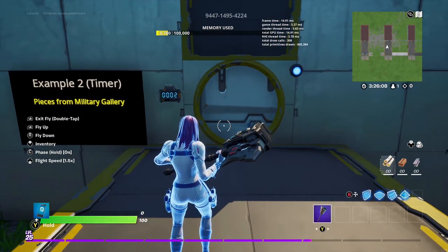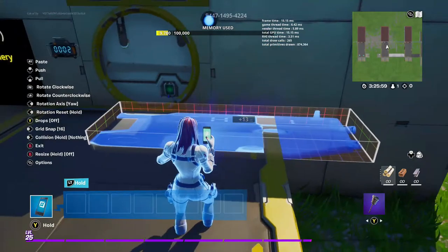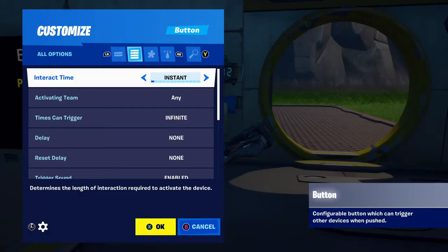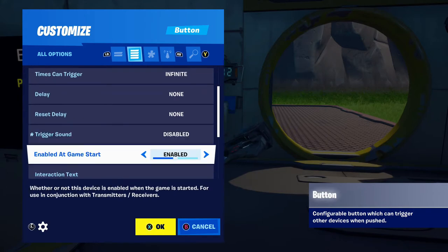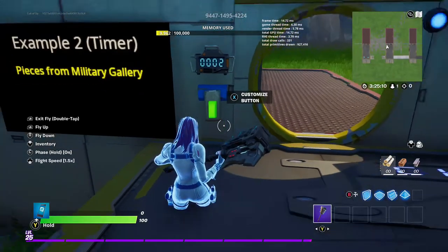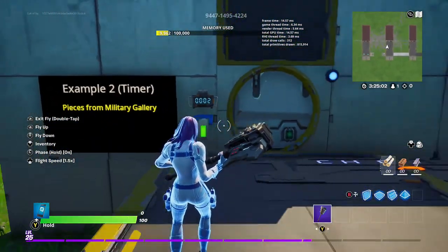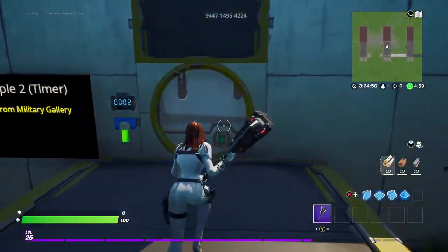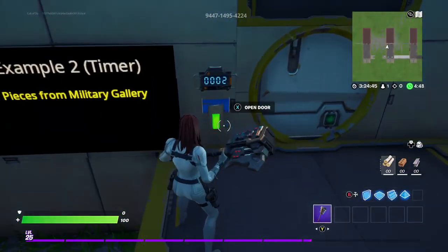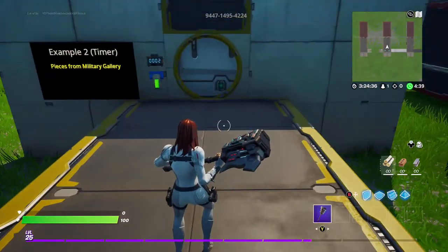The functions are set up for the door — now we just need an activating mechanism. We only need one, unlike before. We can use the trigger device, the exact same one as before, or we can use a button. Button settings: interact time instant, times can trigger infinite, no delay, no sound, enable at game start, visible during games yes, and when interacted with transmit on channel 1. When the game starts, hitting the trigger or the button will open the door. You have 2 seconds to go through. Note: use the button or the trigger — not both.